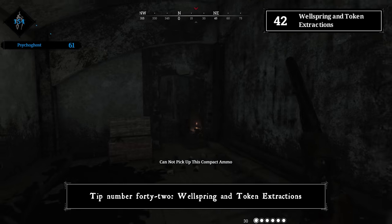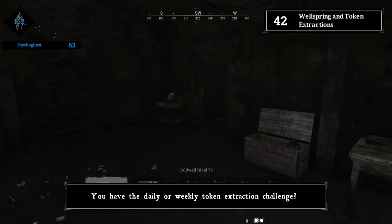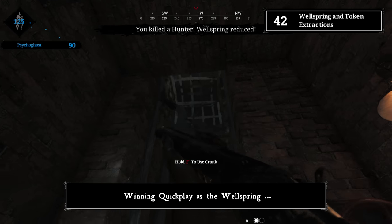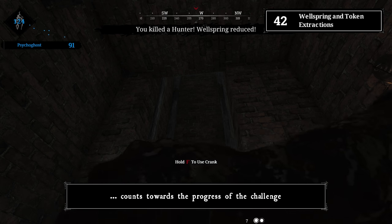Tip number forty-two: wellspring and token extractions. If you have a daily or weekly token extraction challenge, winning Quick Play as the wellspring carrier counts toward that challenge's progress.